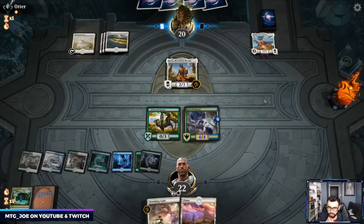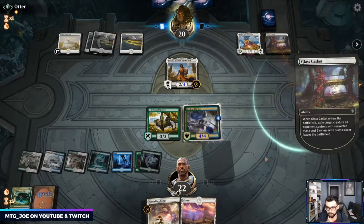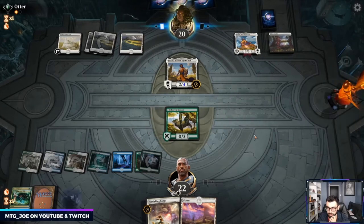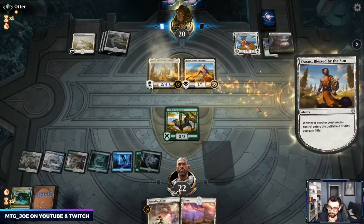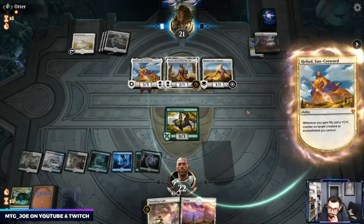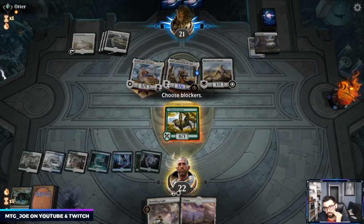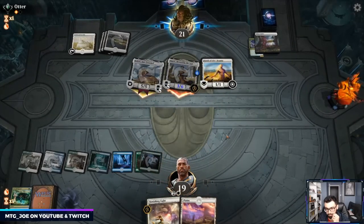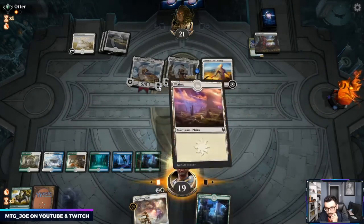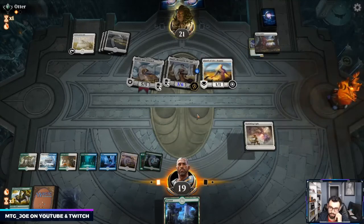They can put all their eggs into Daxos. Glass Casket — that's fine. We can dodge a creature this turn. They can sack it to protect their Heliod, which is a problem. And drawing nothing but land certainly hasn't helped the cause.